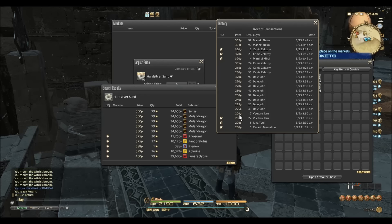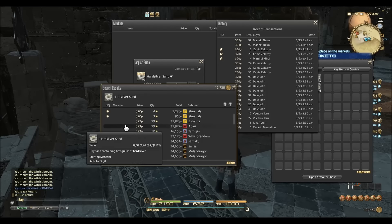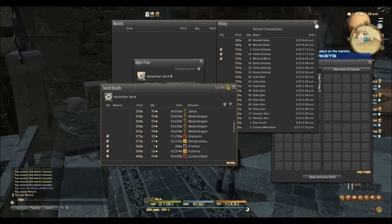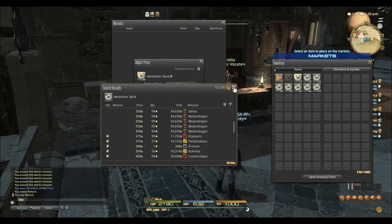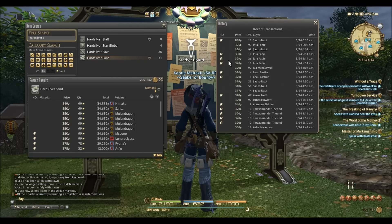Normal quality hardsilver sand was listed in full stacks and the high quality were listed in stacks of 10. Then I made a bit of a mistake — I relisted twice, allowing the value to drop by 100 gil per unit. Which over the course of 800 items, yeah, that was a bit of an ouch. Just after I looted the final amount, I checked the prices and they were elevated again, meaning I didn't have to relist.